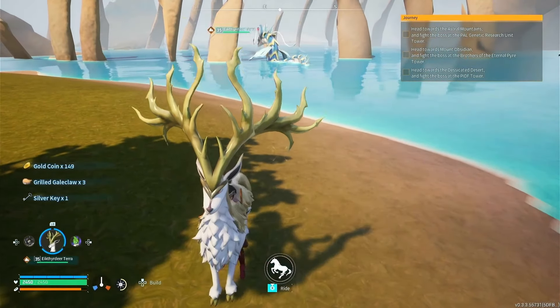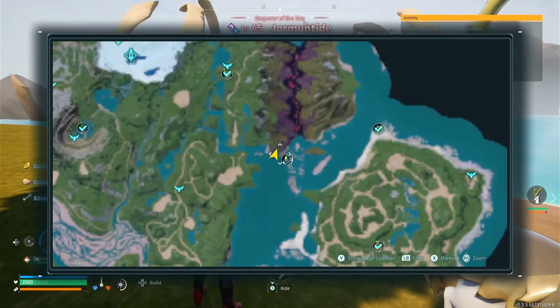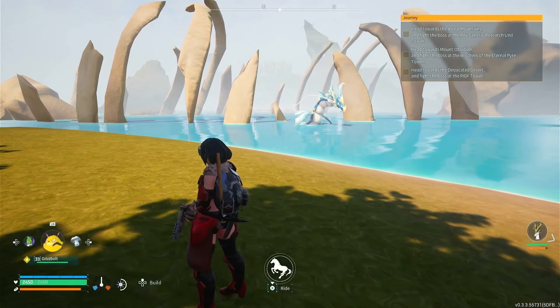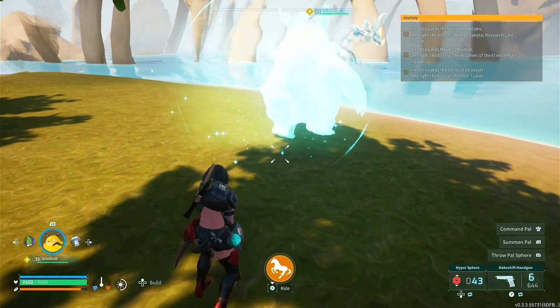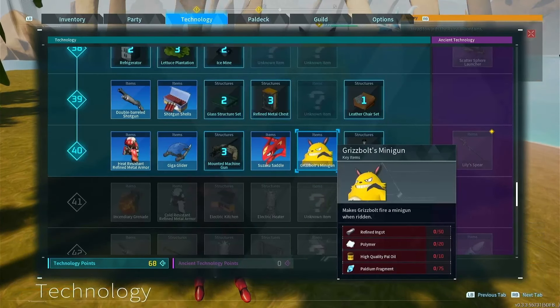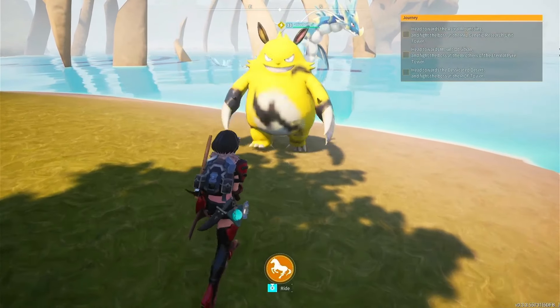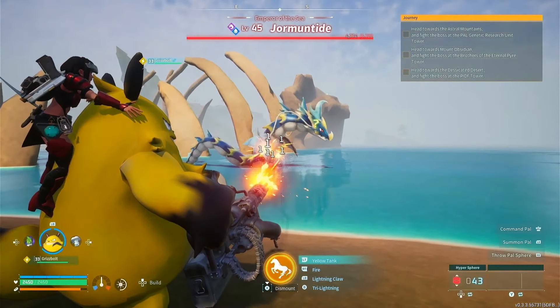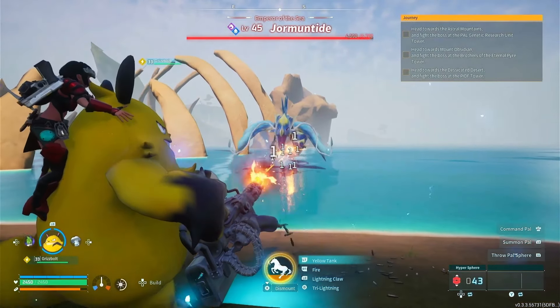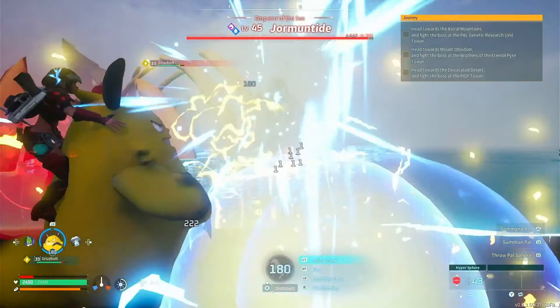With all of that said, let's fast travel up here and just head down to Jormantide. I just opened the chest and here he is — I didn't actually realize he was straight up in the water; I thought he was in a dungeon. We're going to be starting this fight off with Grisbolt. Something to note is I do have the Grisbolt's minigun mount thing, which is pretty strong against low level enemies, but against high level enemies like this it just does a bunch of ones. I do like to start the fight off with this though, as it is pretty cool.